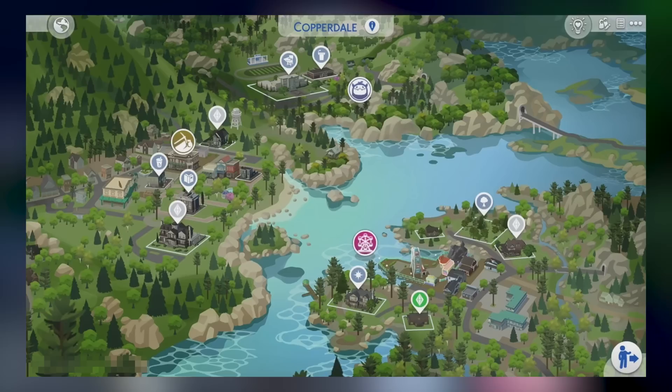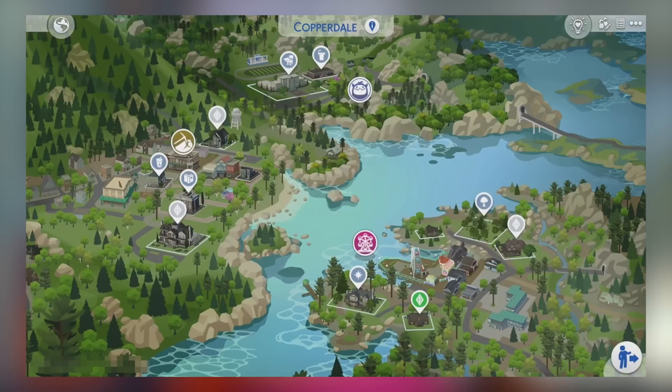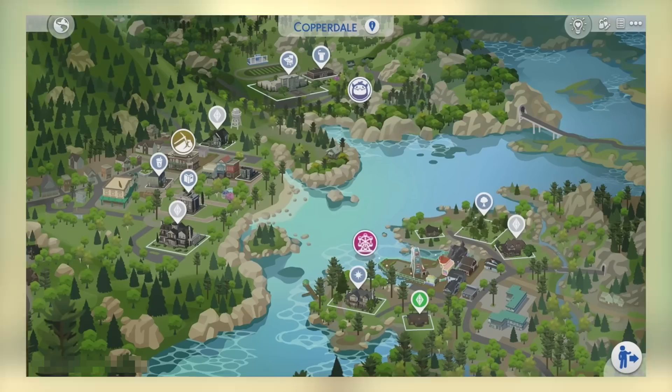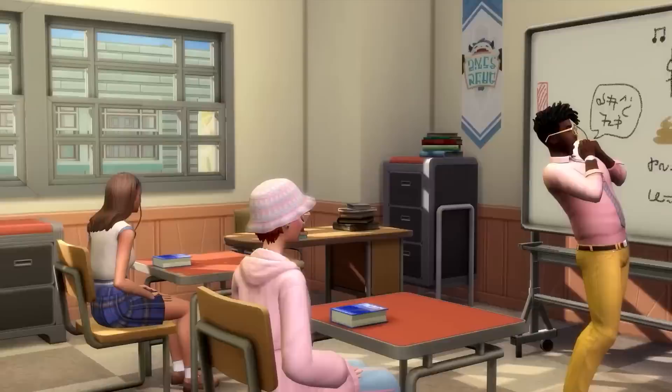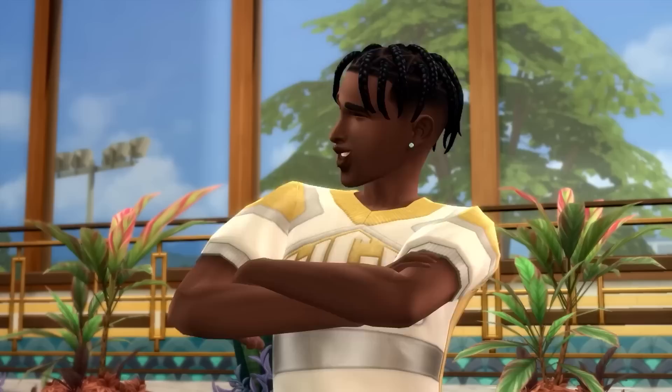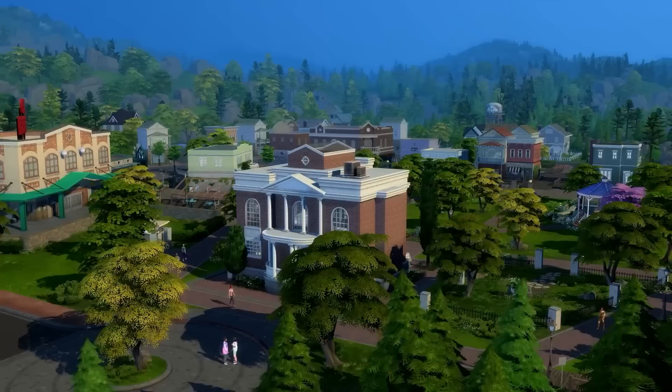So if this is in fact real, we have 12 total lots coming with the new world, which is actually really good. Five lots in the neighborhood on the right, five lots in the neighborhood on the left, and of course two lots pertaining to the brand new high school system confirmed coming with the pack. Honestly, I'm really satisfied — I love the world of Moonwood Mill, but just like most game packs the worlds are usually smaller with fewer lots, so I'm happy we finally have a larger world with more lots coming.